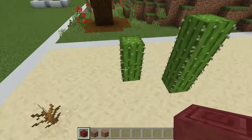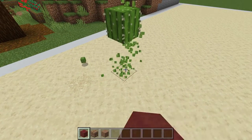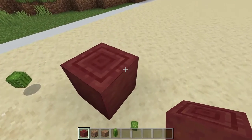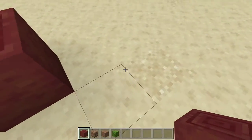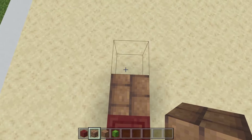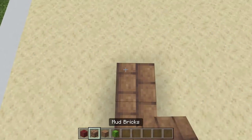This cactus right here is marking the spot of the first corner of our build. From here we're going to follow along with the mud bricks: one, two, three, mangrove log, one, two, three.